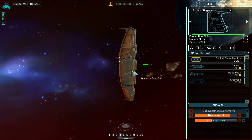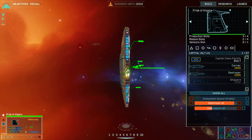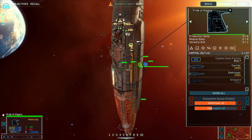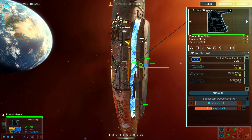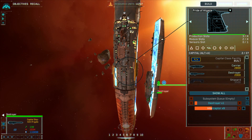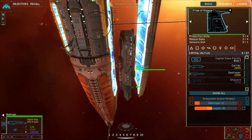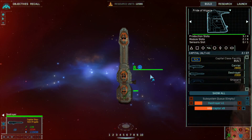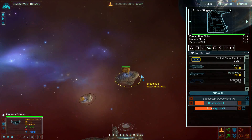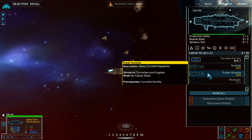Let me compare stats: an interceptor has 150 defense, 36 attack, and 320 movement. A second class gunship has 1,200 defense. And a destroyer has 110,000. So you can really see the scaling. I'm now building pulsar gunships. I'll also use my carrier as a mobile platform to take resources, and if they come to attack me, I'll send carrier infantry to counter and cripple their production.